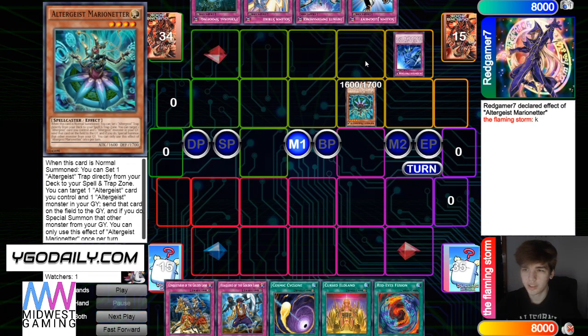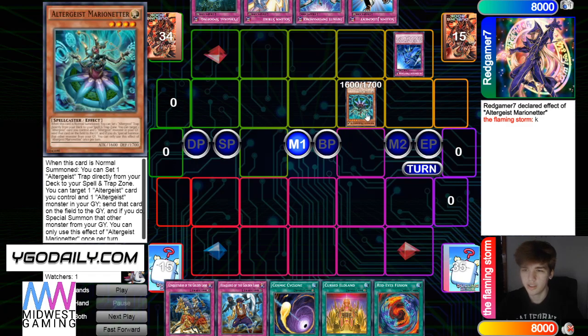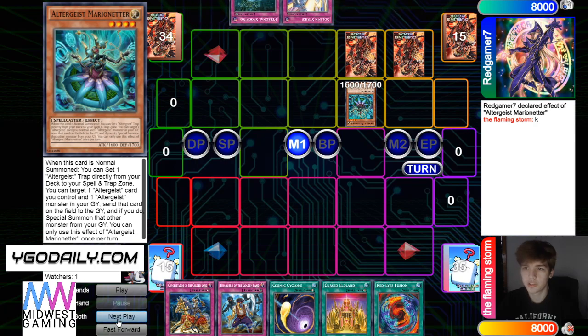Normal summon, effect, set Protocol — this is probably not the right zone to summon it in. He has Spoofing, the dodge Relinquished effect. I think it's worth playing around Geo and Relinquished, even if you're Hextia, because this is the Hextia zone. But I don't think it's worth summoning right here right now, with Drytron being like the best deck and Relinquished being a thing.